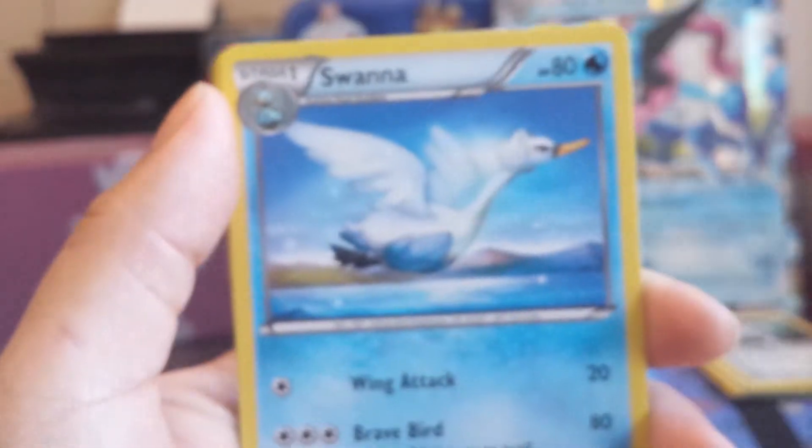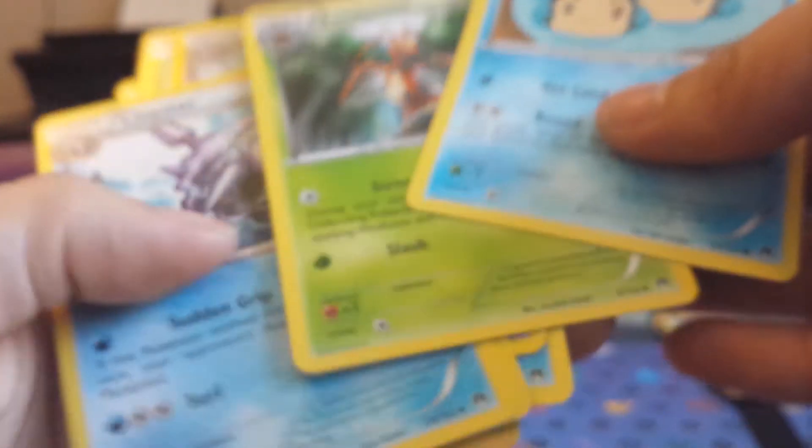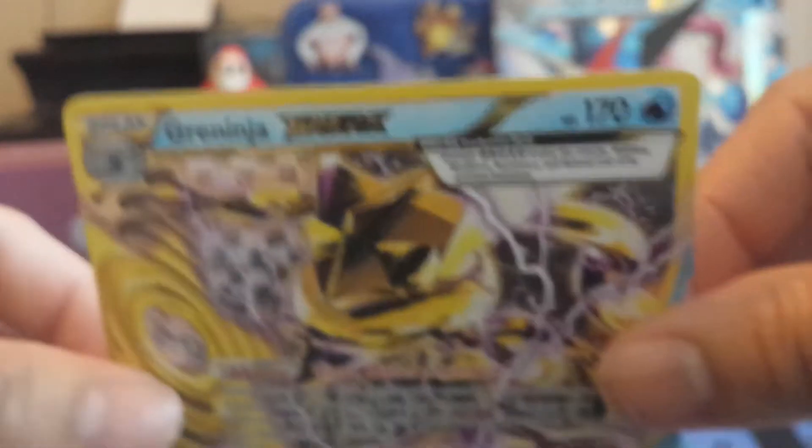Breakpoint pack: Brokey, Chikorita, Shellder, Seedot, Gnostic, Swanna, Cloyster, Kricketune, Temple, and a Greninja Break! Wait — hold up, did we not get a rare? I think I messed something up, but that was our rare, folks. We got the Greninja Break, guys — awesome! Fitting — it goes with the Greninja box. Maybe every Ash Greninja EX box comes with a Greninja Break.